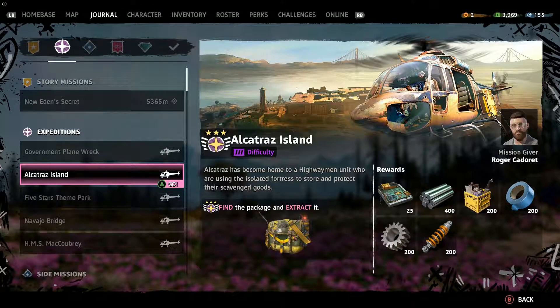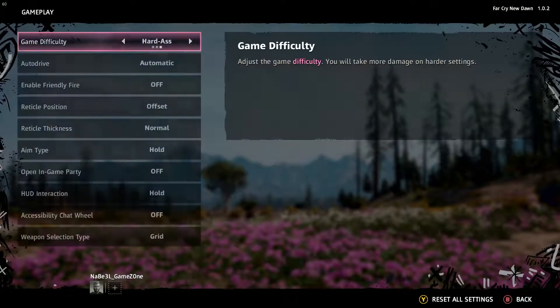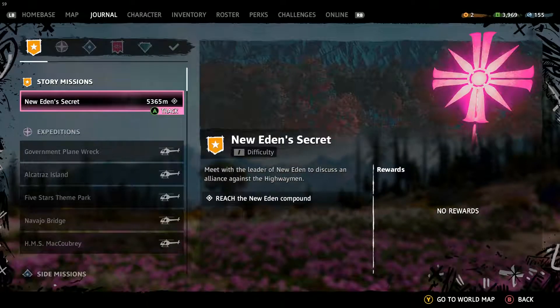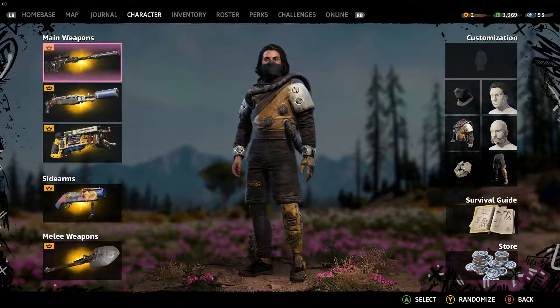Hey guys, welcome back to another video of Hard Drive: The New Zone. In this video I'll be doing the expedition Alcatraz Island on the hardest difficulty — that's what I'll be playing. Let me show you the hardest difficulty — there it is — and the weapons I'll be using, which are very powerful.